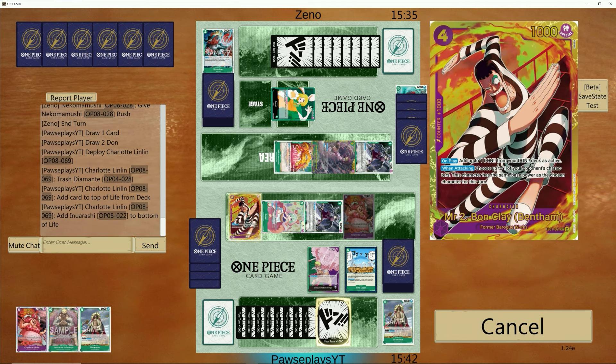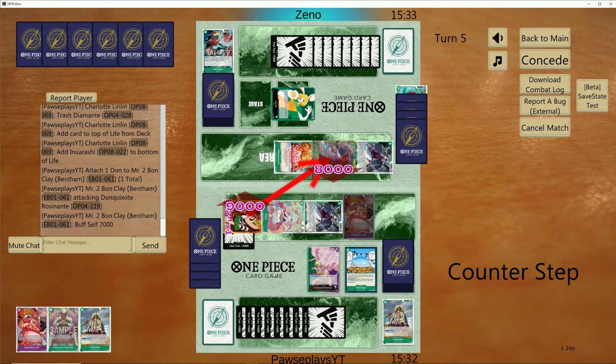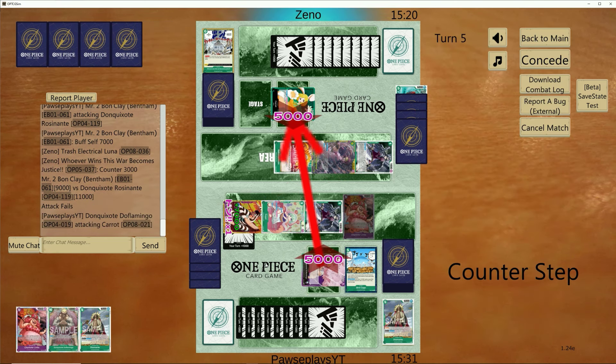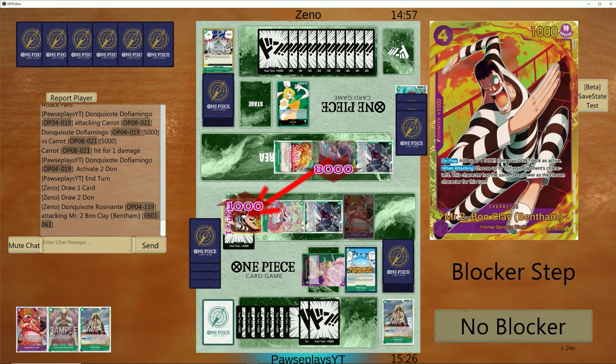Let's attack with Bon Clay — Bon Clay will act as a pseudo-blocker next turn. We can copy Rosanante's power and attack into him just to get cards out of hand. I don't really want to go for life just yet and give Carrot a lot of cards. She gave me a zero-cost event last time, so I'm thinking she doesn't have counters. Next turn we can do the exact same thing — play Linlin and remove Nekumumushi, go to 5 life, and we'll be healthy enough to just take hits for a bit until we find our Queens, Diamantes, and Spiderwebs.